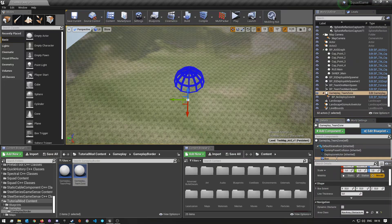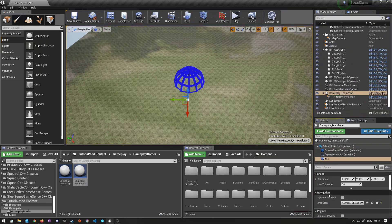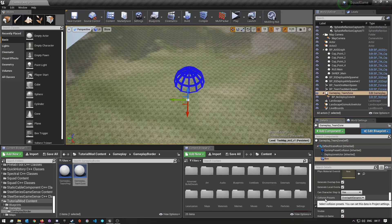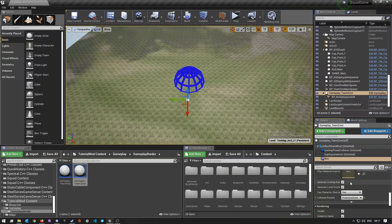After you've added the box collision, make sure you click on it. Here on the details panel, scroll down until you see 'Collision', and under 'Collision Preset' click on it and change it to 'Protection Zone'. Once you've done that and set it to protection zone, we should now have a cube.